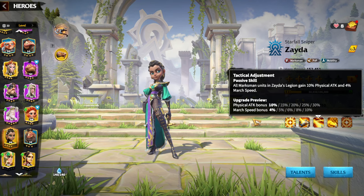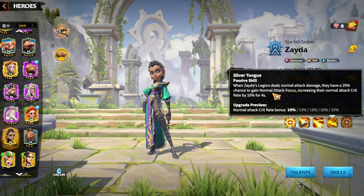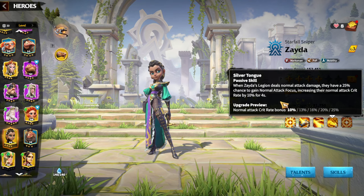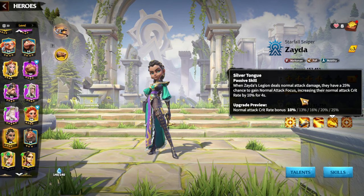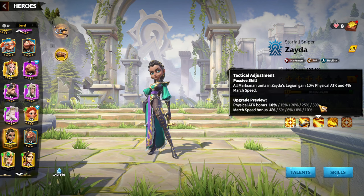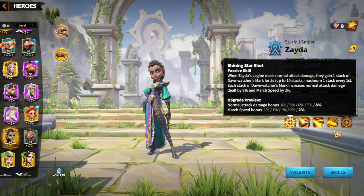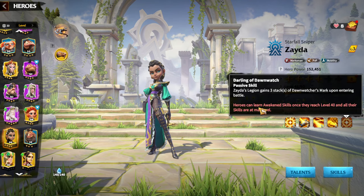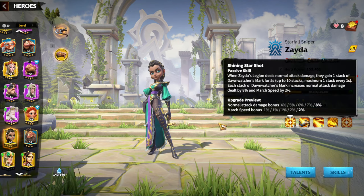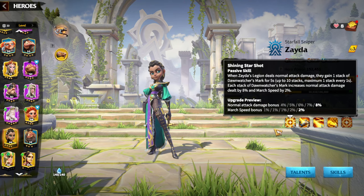The fourth skill gives Zyda's legion a 25% chance on normal attacks to gain Normal Attack Focus, increasing their normal attack crit rate by 25%. I like those percentages — 25%, 30%, 20% healing, and the 8% normal attack damage bonus per stack is quite a lot. In terms of the reckoning skill, Zyda's legion gains three stacks of Downwatch Marks upon entering battle, which means you'll be able to use your main skill and get those buffs faster and more easily.